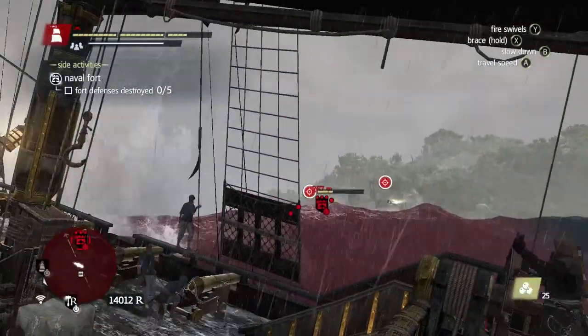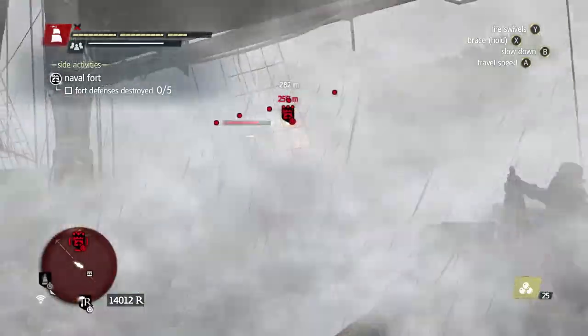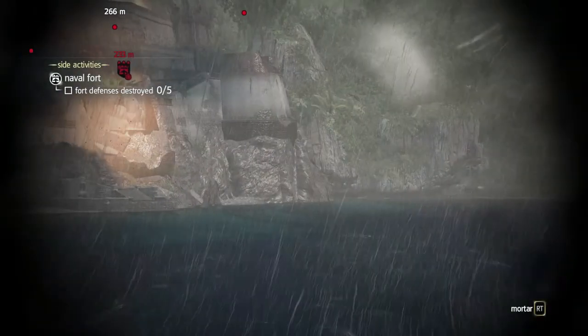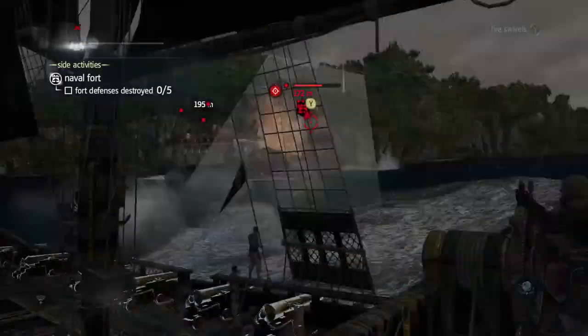I would personally advise getting each fort tower defense down to half health first. That way, when you go in for the heavy shot it will be very quick — maybe one or two heavy shots and they'll be out because you've already tanked them down to half.